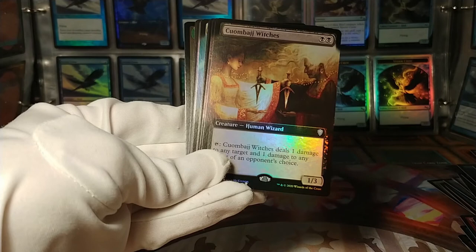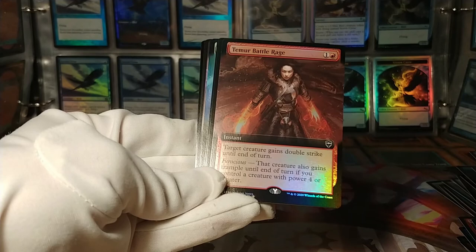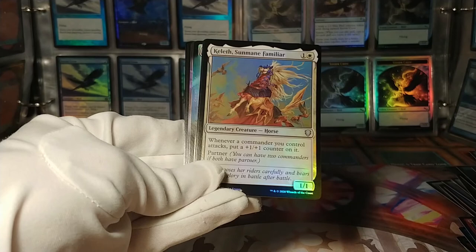Temur Battle Rage is a full-art foil? Really? Gains double strike until end of turn — also gains trample if it's big enough. I mean, it's not bad I guess, but full-art foil? Really? Keleth, Sun Mane Familiar: whenever a commander you control attacks, put a +1/+1 counter on it. And it has partner.